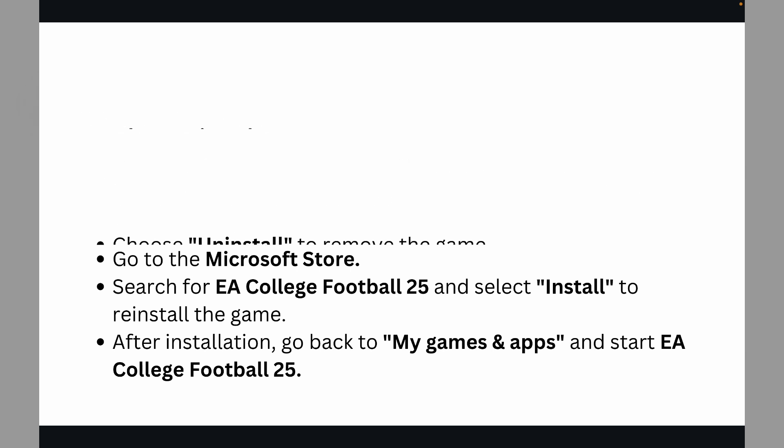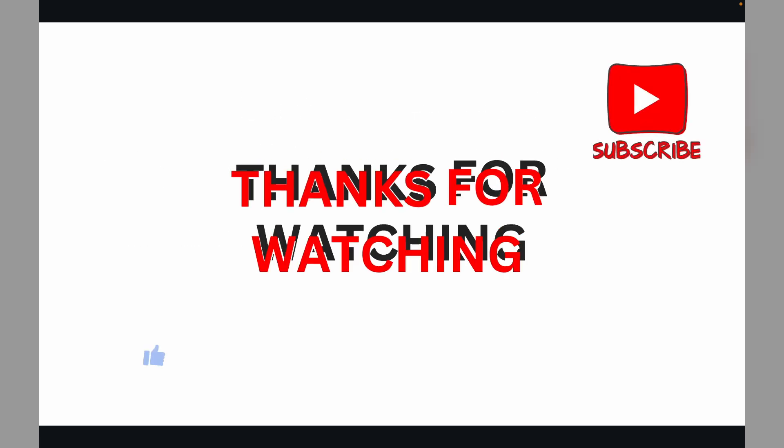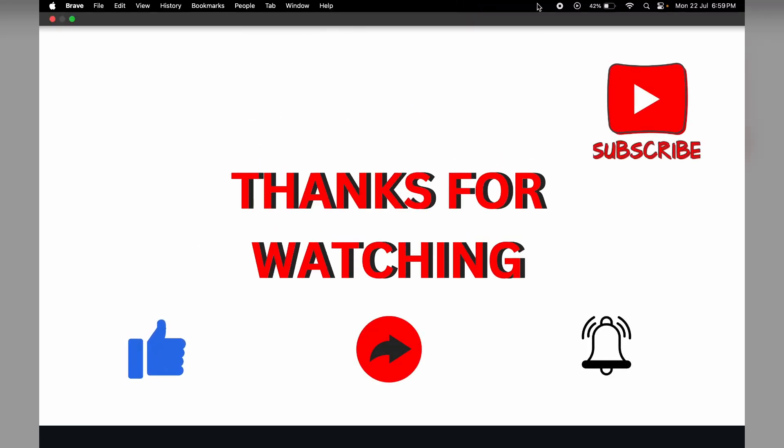Solution 5: Contact EA Support. Go to the EA support website and search for your specific issue. If the problem persists, submit a support ticket for personalized assistance. And that's it! If you found this video helpful, don't forget to like, share, and subscribe for more tech tips and tutorials. Goodbye!